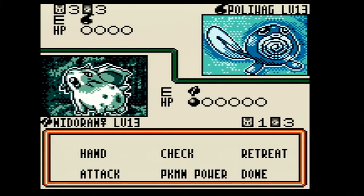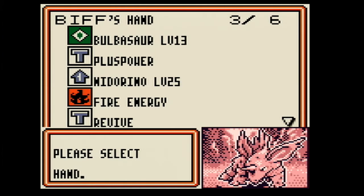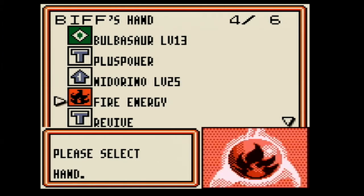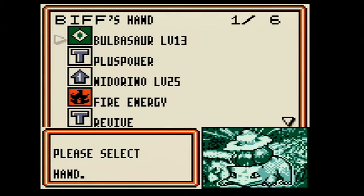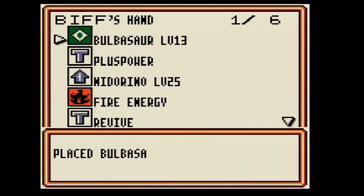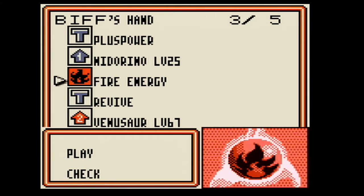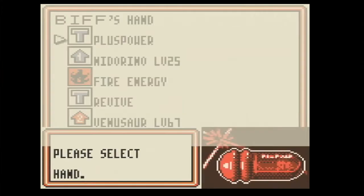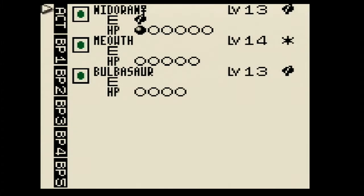For the Nidoran — Nidorina? Oh no, I have Nidorino. So I need the male Nidoran. So couldn't you pull Nidoran instead of Bulbasaur? Yeah, but I don't have the energy cards for it. Because he needs what, three base energy? Yeah. For a chance to attack, because those are coin flips.